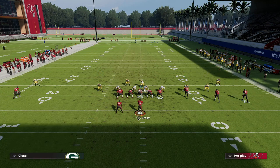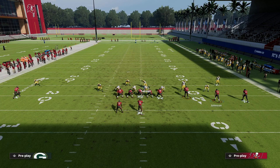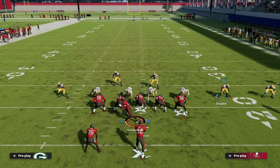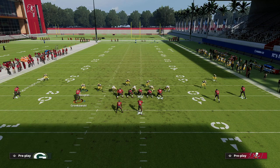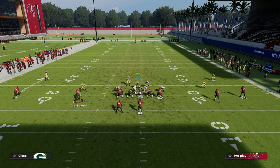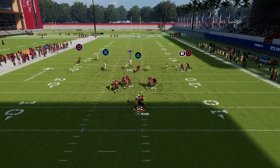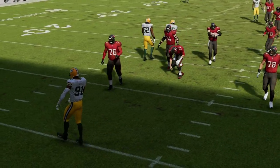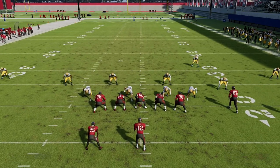If they motion a receiver, that defender is going to follow him. All you need to do is recheck into cover one hole or just re-man him up, and you're back in the same defense — getting that nice press on both sides of the field with quarter coverage over the top to defend anything deep. That's one of the many reasons Big Nickel Over G is one of the best defenses in the game: it's got some of the best pressure available.